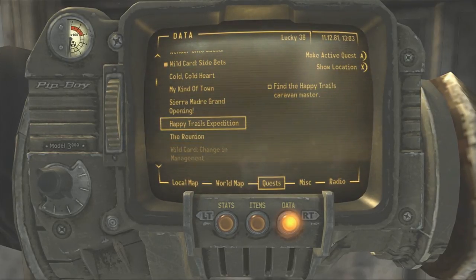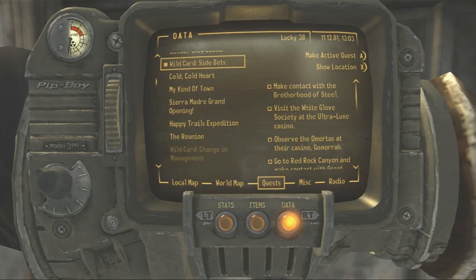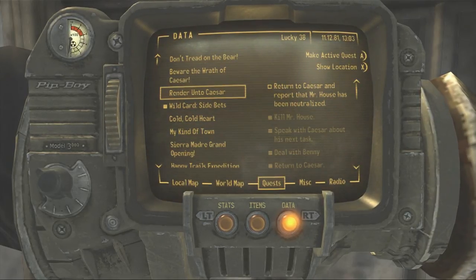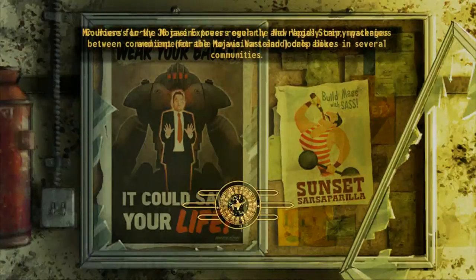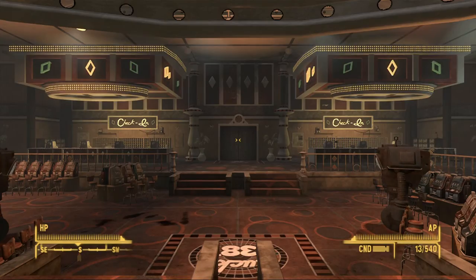What quest do I need to be doing right now? Wild card side bets. Let me go back to Caesar and tell him Mr. House has been killed — I think that's what I need to do now. Since I'm going to piss them off eventually anyway, I might as well complete this quest and get the experience. So let's go do that.